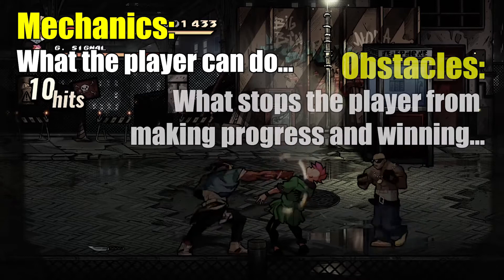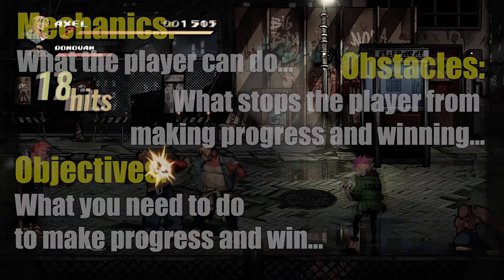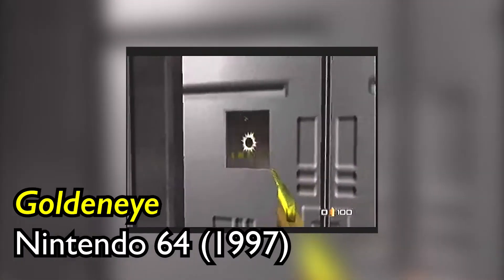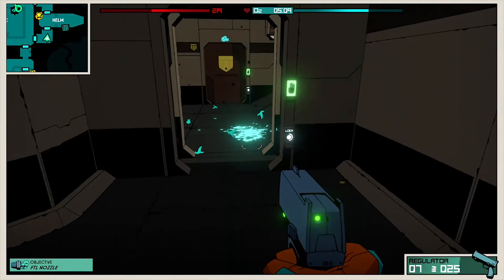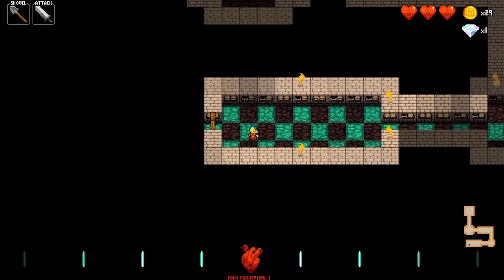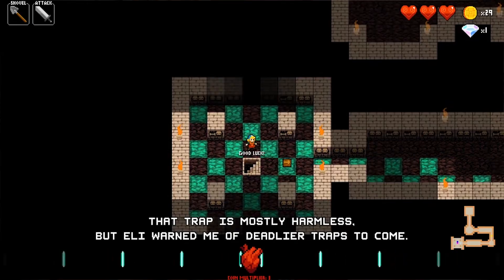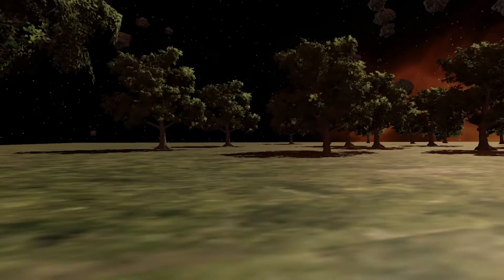Every game needs these three things: mechanics, objectives, obstacles. Sometimes they will draw on what the player already knows about that genre, like that winning shooters involves aiming and shooting a gun. Sometimes they will teach the player something entirely new, like moving in time with the beat. Deciding on what your mechanics, objectives and obstacles will be is often the first hurdle in planning. And one of the most common reasons I've seen student games fail is because those three things aren't clear in the designer's heads before they start.